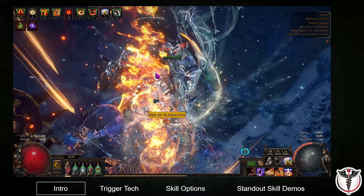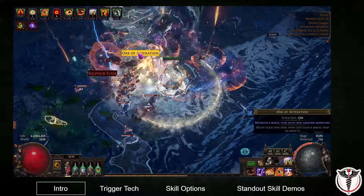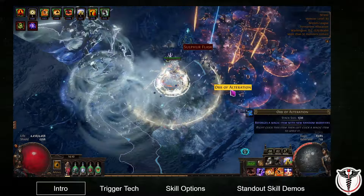Some of the other options that I think would be particularly effective would be Elementalist on a low budget, or a mana stacking Hierophant for Archmage on higher budgets.